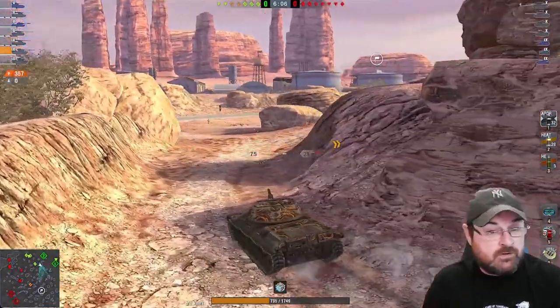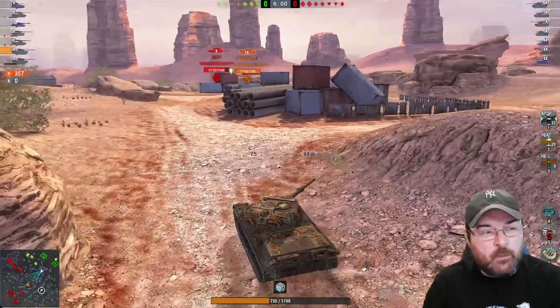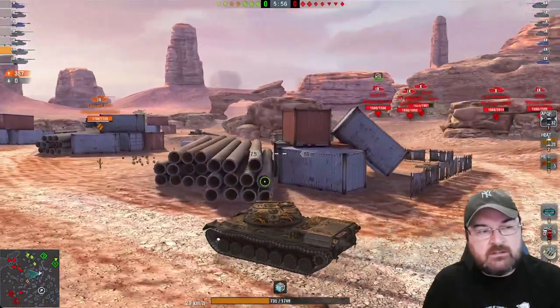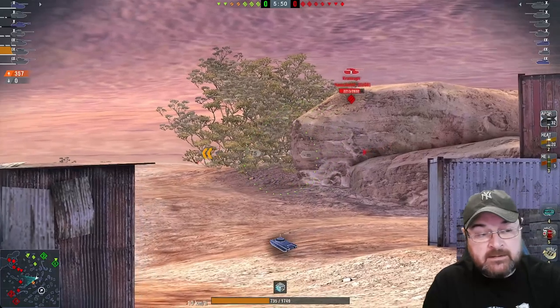As I say in virtually all these videos — look at the weaknesses of the tank first, play to those weaknesses. And once you play to the weaknesses, then you can play to the strengths. We're going to give this Kranvagn a hard time. That is the trick with tanks like the PTA — once you understand the weaknesses, you can basically exploit the strengths.